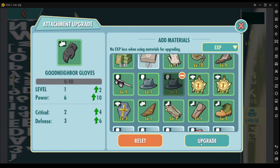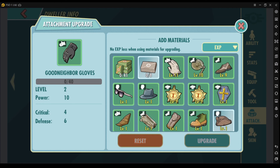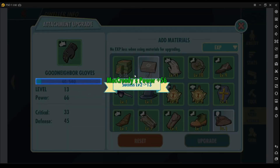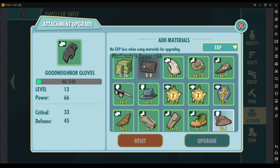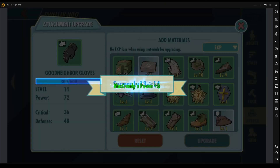So use the other attachments you have — specifically the duplicates — to upgrade. And don't worry that you'll run out of these XP items because there is no XP loss. So as much as possible, use them as soon as you get them.